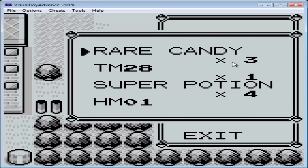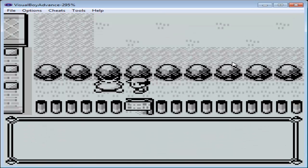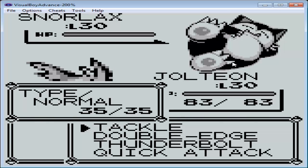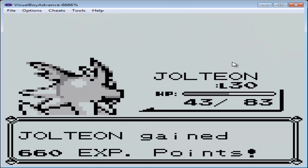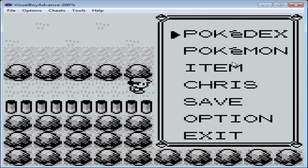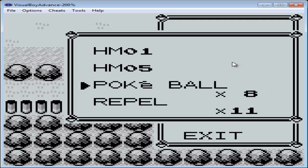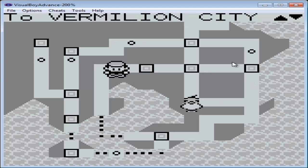Maybe we can have two Snorlax if we can catch both of them. Let's play the Poke Flute — but remember how hard the first one was to catch. Nope, I killed it. Over there is the Cycle Road, so in order to go on the Cycle Road I need to get a bicycle.